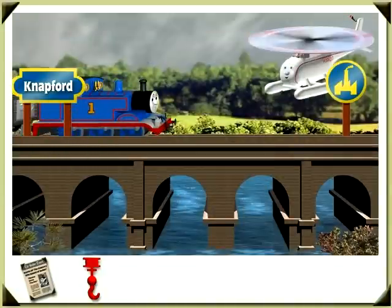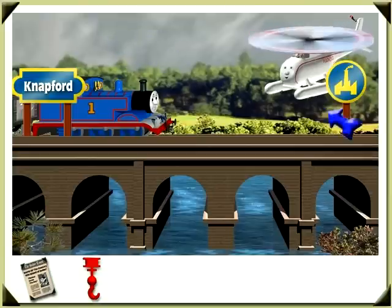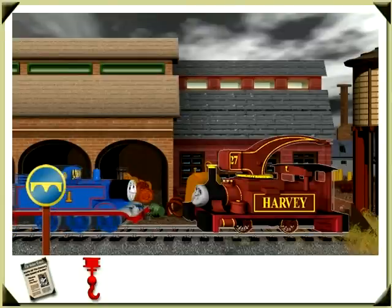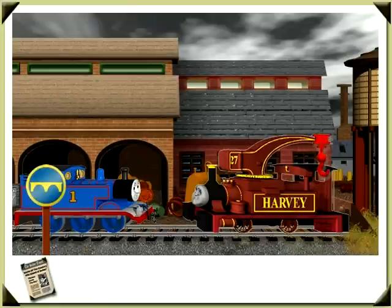I'm just helping Sir Topham Hatt see all the things that need to be fixed after the storm. It's windy up here — I can see that the sky has plenty of clouds. Let's head to the smelting yard. Hello, Thomas. I'm waiting for Edward to deliver my new hook — have you seen him? Yes, we did see him at Sodor Windmill. I'll give you the hook. Thanks for the hook, Thomas. Now I just need a new chain to go along with it. Can you help me make the chain?